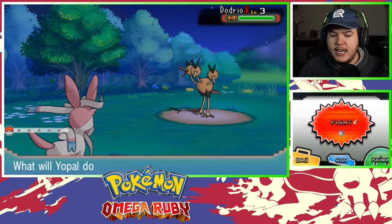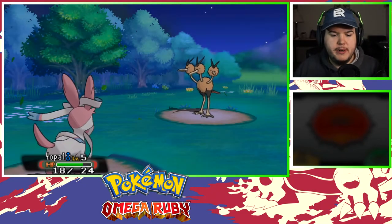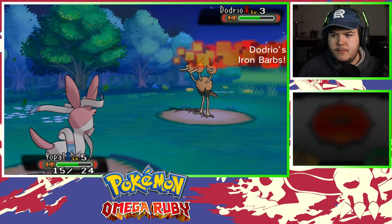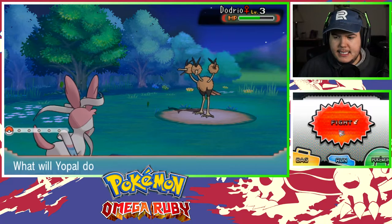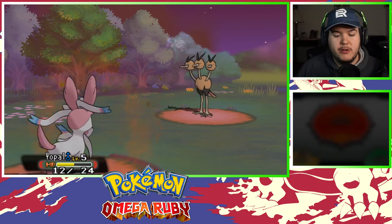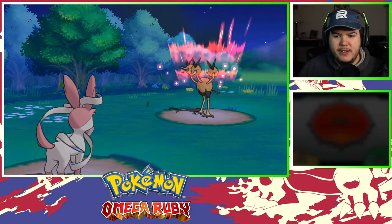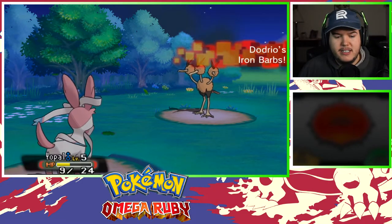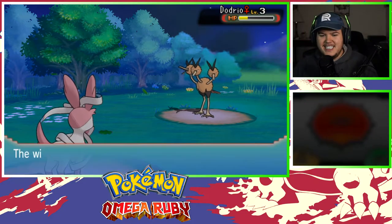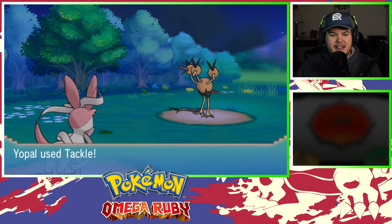I forgot to check Yopal's ability — there's a Dugtrio here, so there's potential to catch one. Iron Barbs — yikes! I don't even have any Poké Balls left, so if I lose here it doesn't even matter. I'm not gonna knock him out since he has Iron Barbs. His rage is building — dude, this is so cool! I just never know what's gonna happen with randomized stuff and I freaking love that.